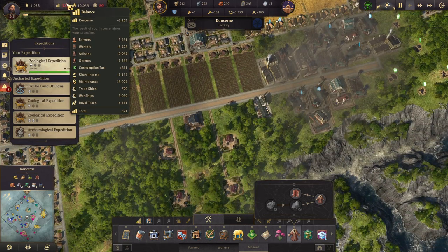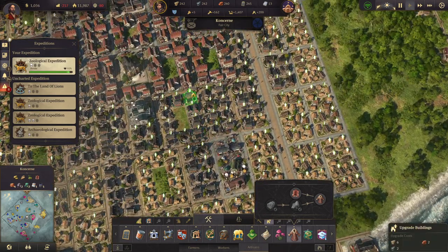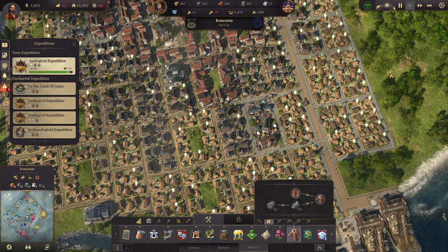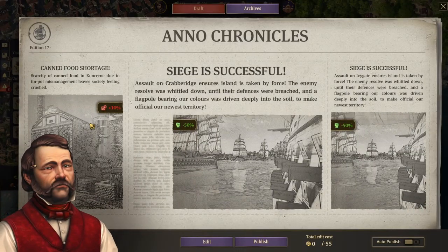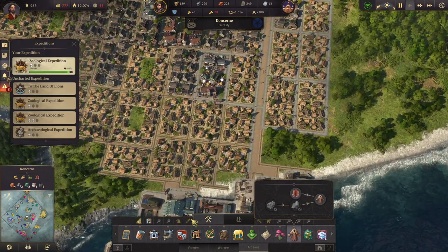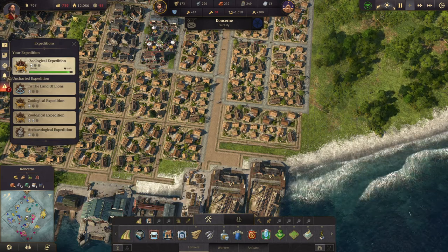We're losing some money right now, and we're almost out of money - that's not good. Let's upgrade some workers, that should help some. I guess we need to build some worker residences, and we don't have any, so we'll just publish. We need some farmer residences. We are losing too much money, man.